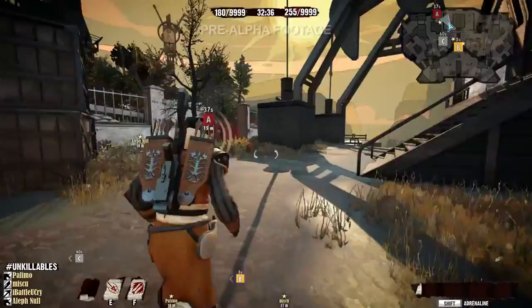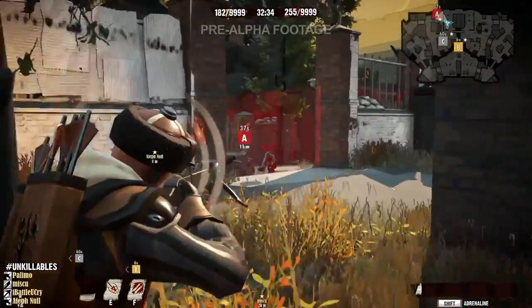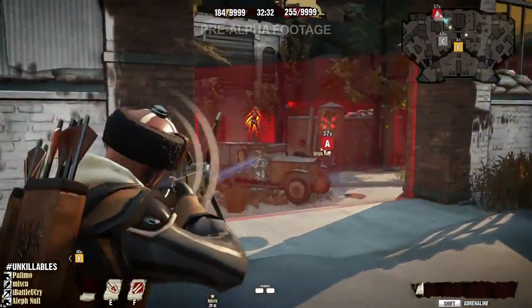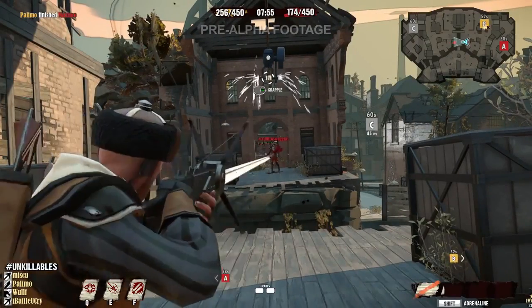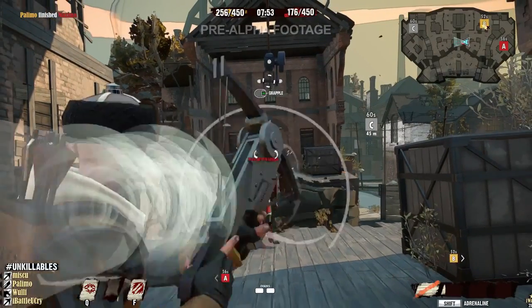You can change your class mid-match. Here this player switches over to the Tech Archer. An Archer's offense primarily relies on firing his bow at range. They can also use their Sonic Shot ability to knock back opponents.